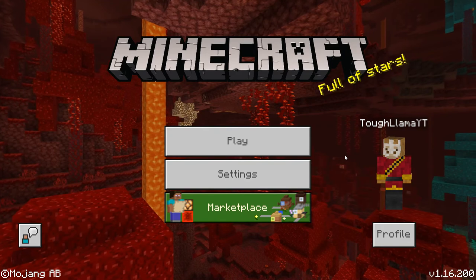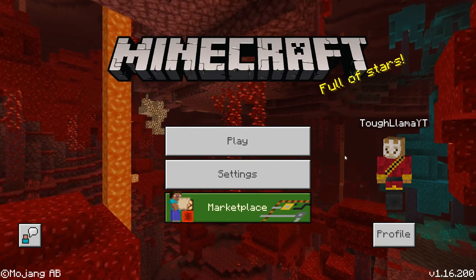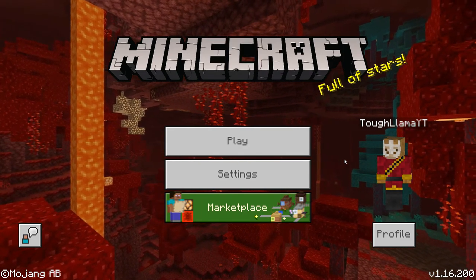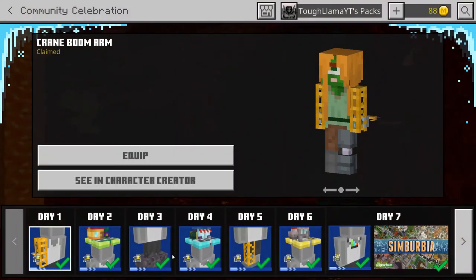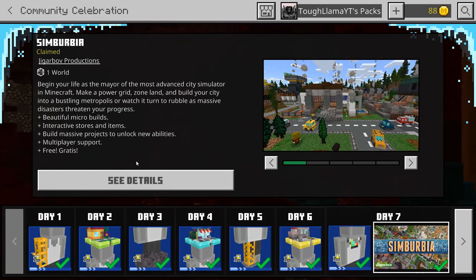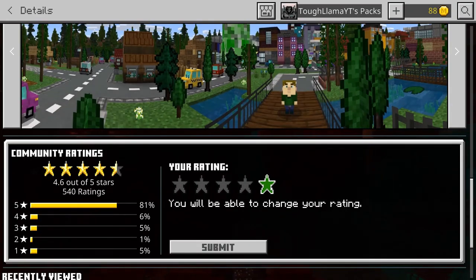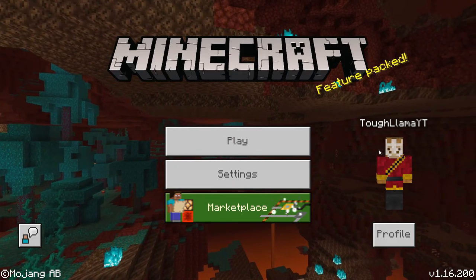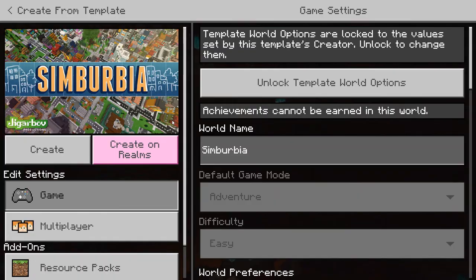Hello everyone, welcome back to another Minecraft video on my channel. In today's video I will be playing through a new mashup pack that was released today for free. If you want to play it, go into the marketplace and it has a bunch of gifts you get every day for Christmas. Today it was this really cool mashup pack called Sumberbia. We're going to be playing through this and giving it a rating out of five stars. If you guys like this I'll be making more episodes, so leave a comment below. I've never played this before so this will be my first reaction to it.